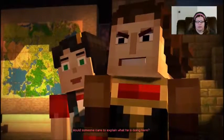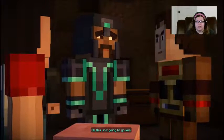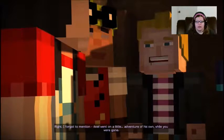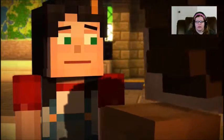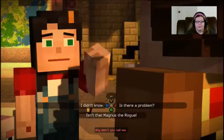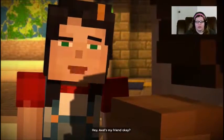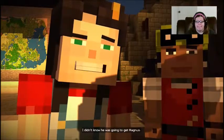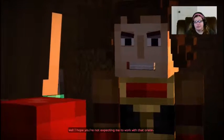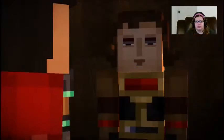It needs to be stopped. Would someone care to explain what he is doing here? Who is that? I forgot to mention — Axel went on a little adventure of his own while you were gone. An adventure to get Magnus. Did you know about this? Why didn't you tell me? You did this on purpose! Axel's my friend, okay? I didn't know he was going to get Magnus. I told him to stay put. Well, I hope you're not expecting me to work with that cretin. Just wait here a second while I figure out what's going on.